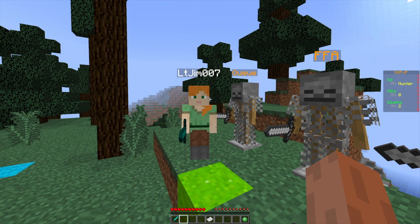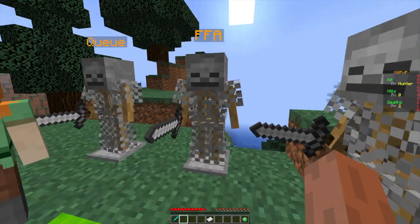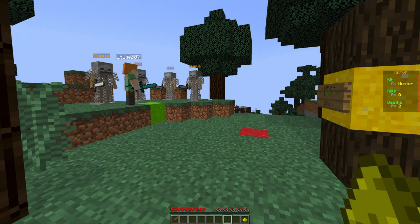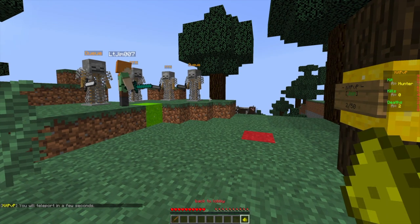So that's pretty much how it works in game. You can obviously choose different queues — whether you want FFA or a 1v1 — and if you've changed your mind you can also go back to lobby.